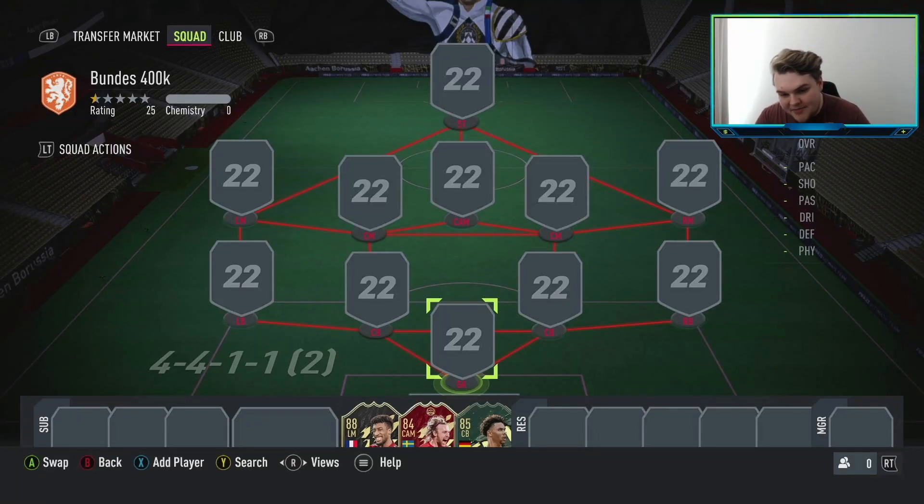What's up folks, it's Fozzy here, welcome back to another squad building video on the channel. Today we're going to be taking a look at a 400,000 coin Bundesliga squad — no hybrids here, just strictly the Bundesliga. There's a reasonable price of 400k, only one SBC player in the team, and there is an alternative if you can't get that SBC player. If you enjoy it, please leave a thumbs up, hit subscribe as I'm pushing to 10,000 subscribers. Let's jump into the 400,000 coin Bundesliga squad builder.